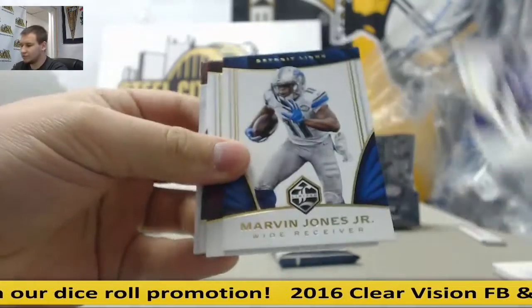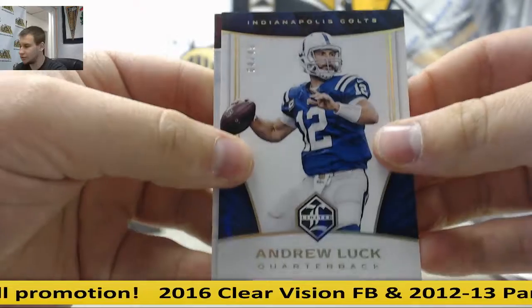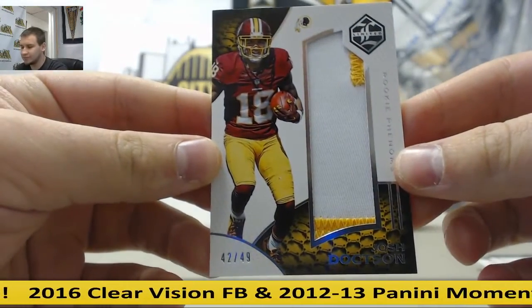Ray Lewis, Marvin Jones, Kirk Cousins numbered to 49, Andrew Luck. And for the Redskins, to 49, Josh Docton Rookie Patch.